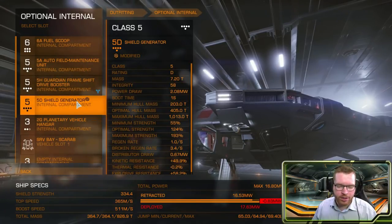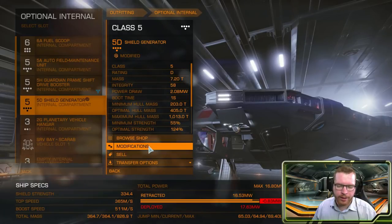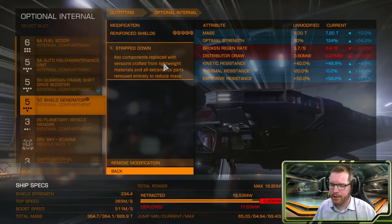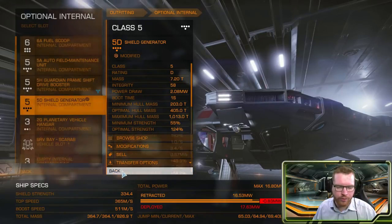Then I have a 5D shield generator engineered with reinforced for those extra hit points, and stripped down just to get the mass down a little bit — saving about 10% mass to try and conserve our jump range.